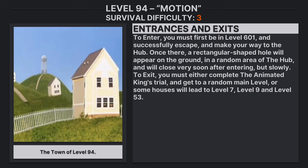To enter Level 94, you must first be in Level 601 and successfully escape and make your way to the hub. Once there, a rectangular-shaped hole will appear on the ground in a random area of the hub and will close slowly very soon after entering. To exit, you must either complete the Animated King's trial and get sent to a random main level, or some houses will lead to Level 7, Level 9, and Level 53.